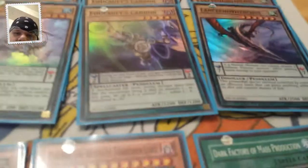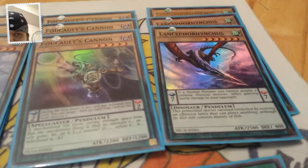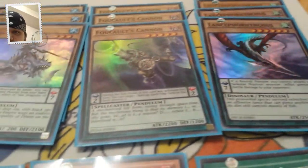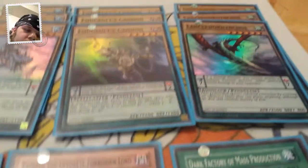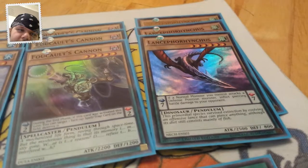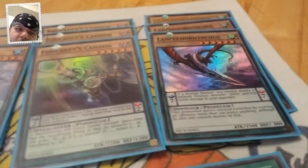Then you got Falcon and Lansordorus — whatever it's called, I'm really bad with names. Both are good. Falcon is like your MST for face-up cards, and Lansordorus lets you turn all your Vanillas into piercers.